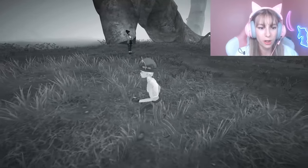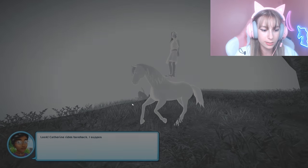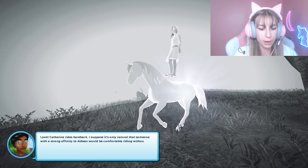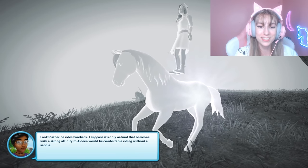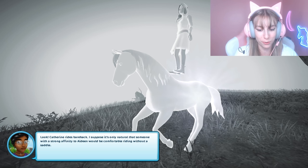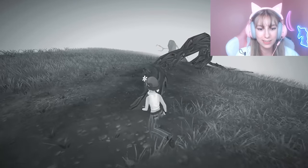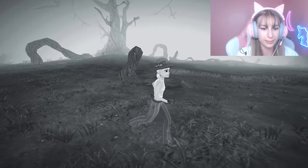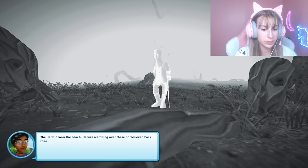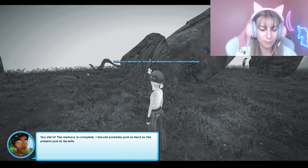The next memory shows Catherine riding bareback — someone with a strong affinity to a Dean would be comfortable riding without a saddle. It looks more like levitating than riding though. The last memory is near the tree: the hermit from the beach was watching over these horses even back then. He and Thomas were old friends. Memory complete.